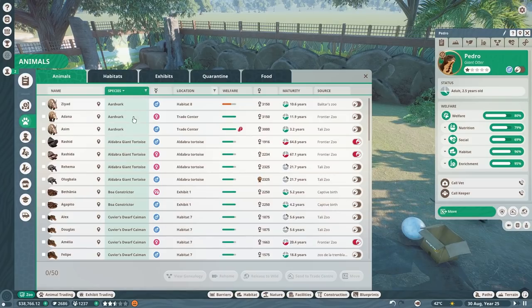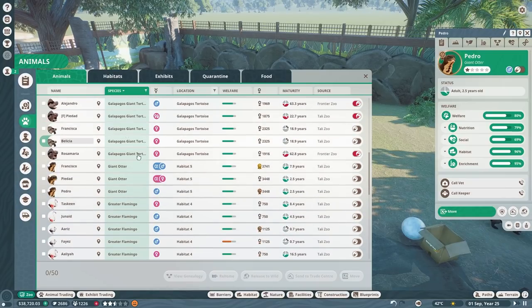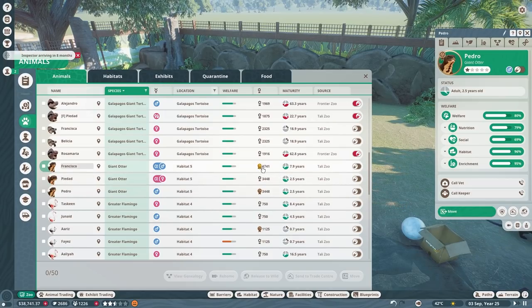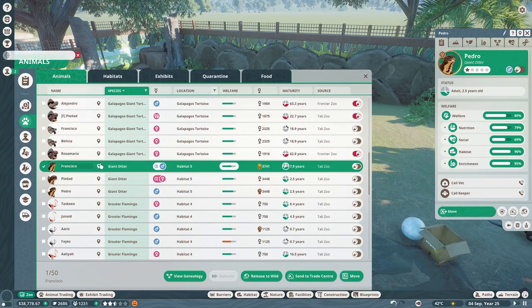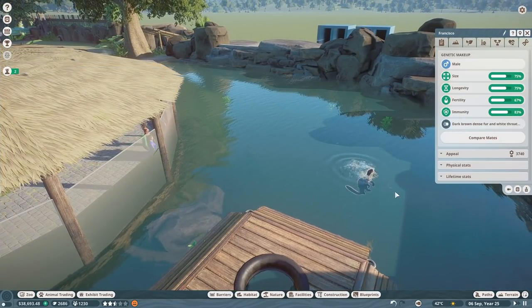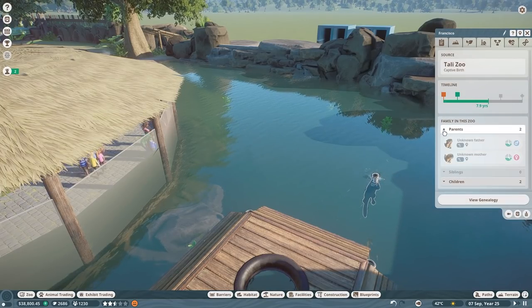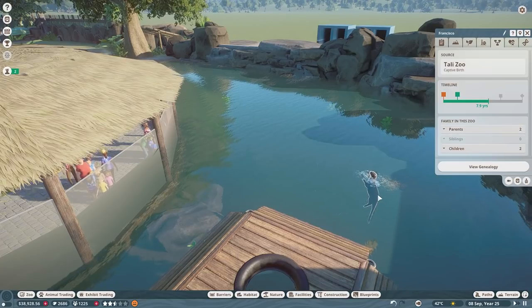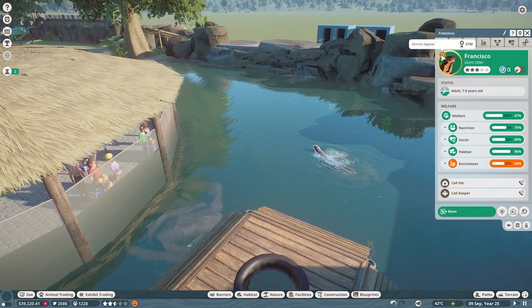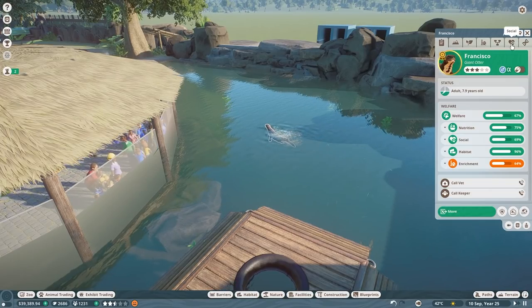Let's go to our list and filter by species — giant otters. We have Pie Dad, and then there's one labeled as a gold one. Oh wait — are your stats fantastic? You're not one we adopted — actually yes you are. I didn't think we adopted an animal with a gold appeal rating. Okay that's great.